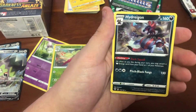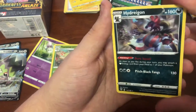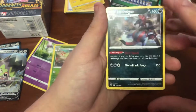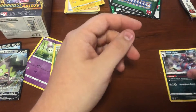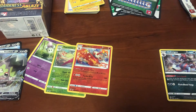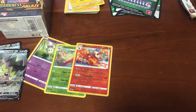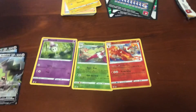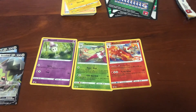And the Hydreigon. Very nice card. I think we've gotten a couple of him now - we may have even got a Reverse the other day. First pack done: two Galarian Stunfisk V, a Reverse Blaziken, a Morlul, and a Serena. Very nice. We'll get the second pack cracking.